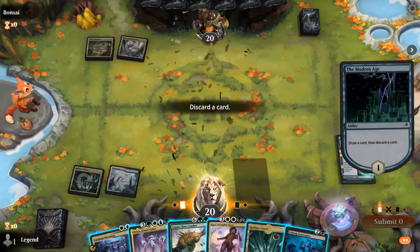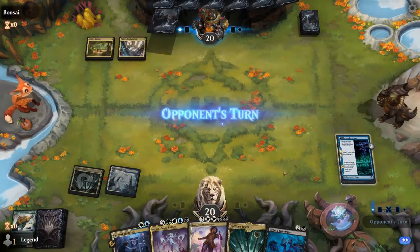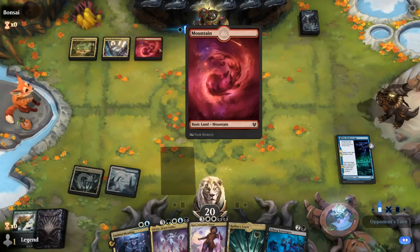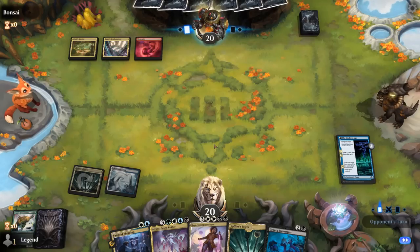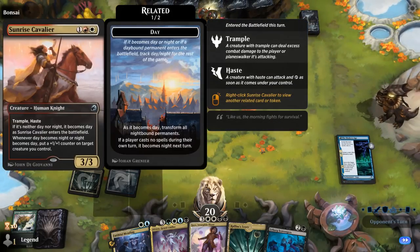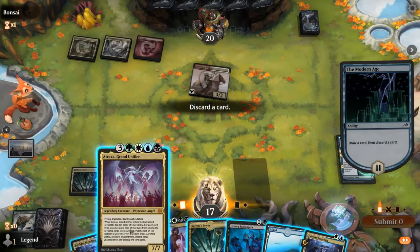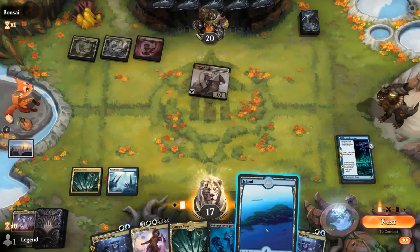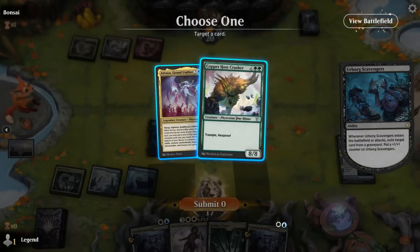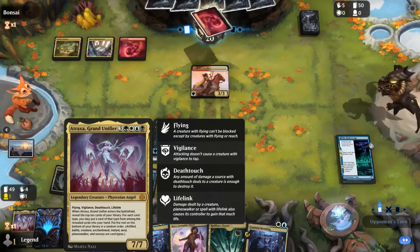We found Scavengers — perfect. Maybe go for Crusher first to guarantee hexproof, and keep Kaya as something we could potentially hard cast as well. Opponent is on a multicolor deck — Cavalier all three, so just leaning aggressive. Atraxa can go. Play Scavengers, give it hexproof while the opponent's tapped out. Then next turn we can go for flying, lifelink, vigilance, and deathtouch. Another Cavalier — the damage is adding up. Get our 2/3 flyer.